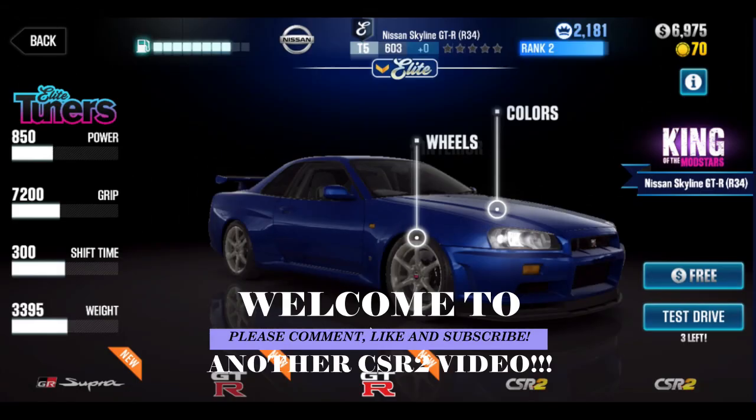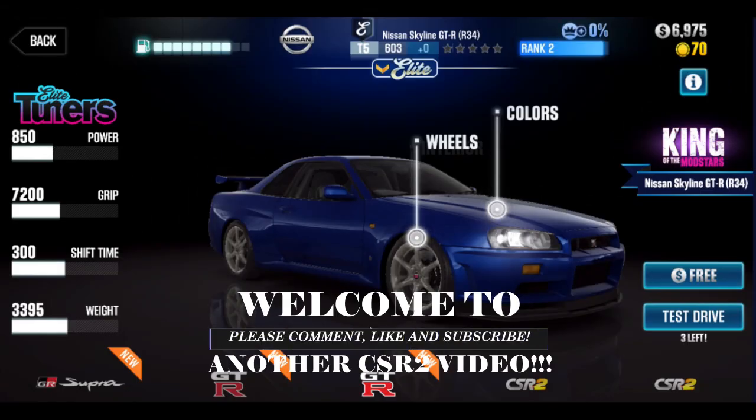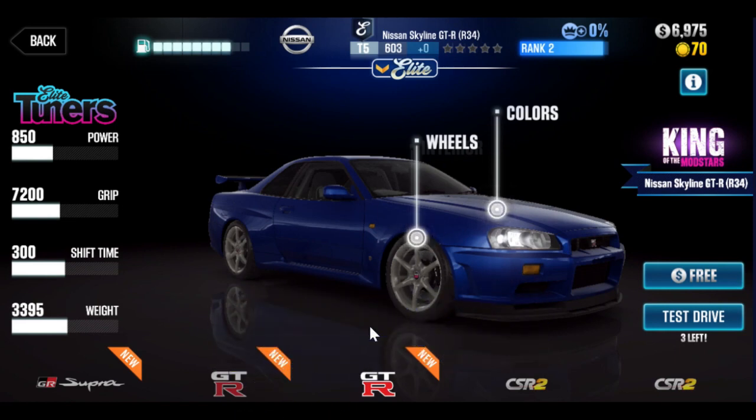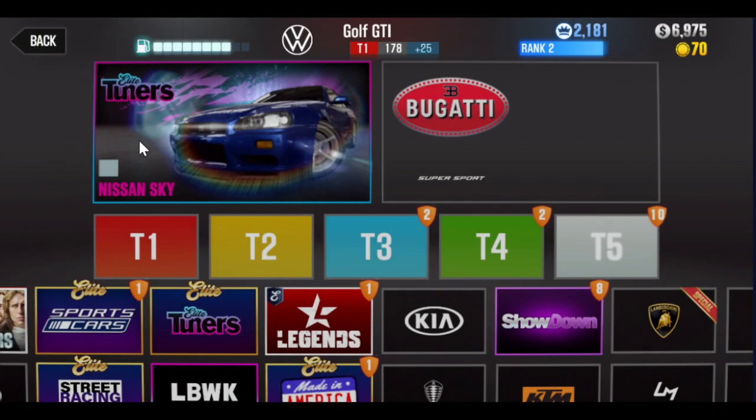Hey, this is Max. Welcome back to another CSR2 video. There is a free Tier 5 Nissan GT-R that's part of a community event available to players right now. As I'm making this video, the clock is ticking because I think we only have about 24 to 48 hours during which this is free. This is even quicker to get than the Supra.